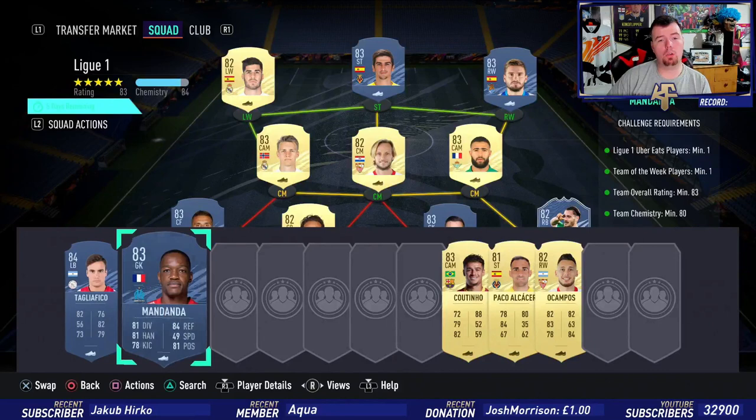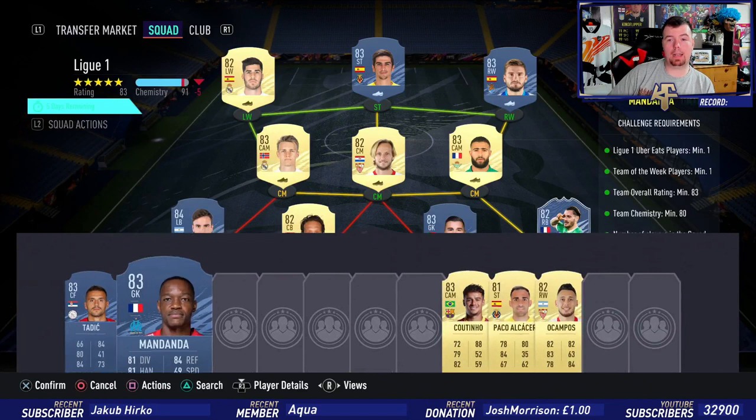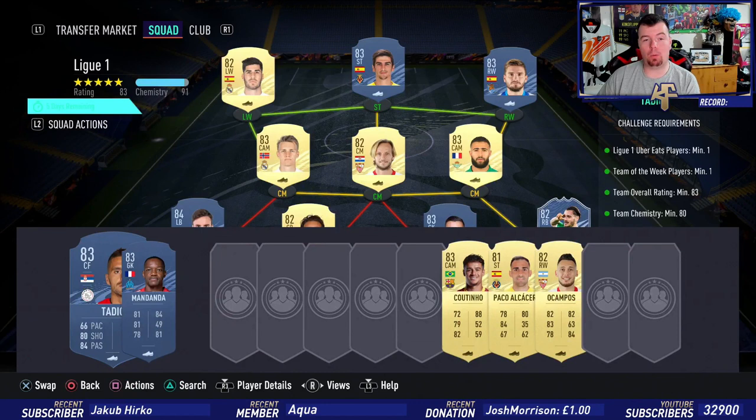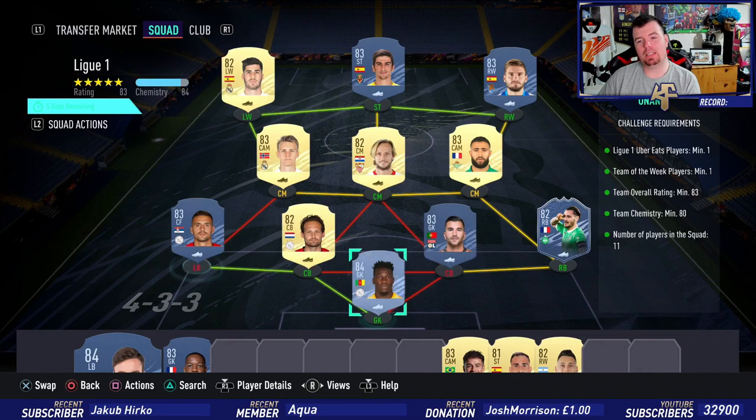You can also use Tagliafico instead of Onana and Mandanda instead of another option at 0.99k — you actually get slightly more chemistry that way. It's slightly more expensive but there's a little more you can play around with. This is still the cheaper option overall.